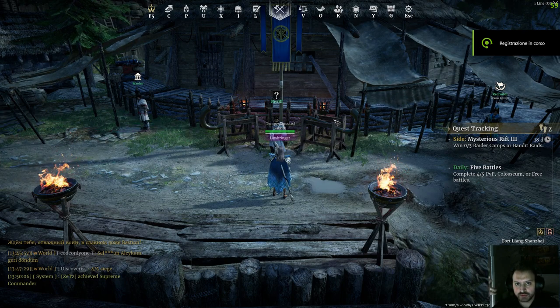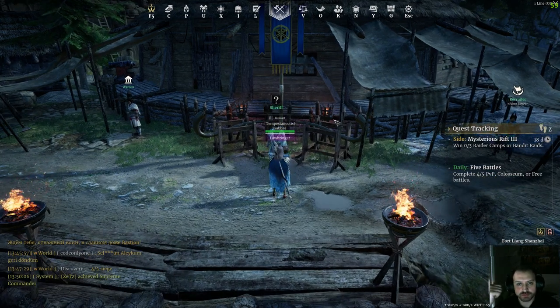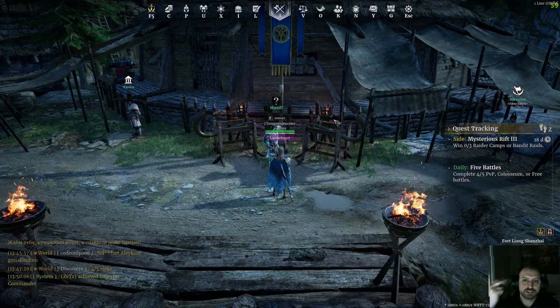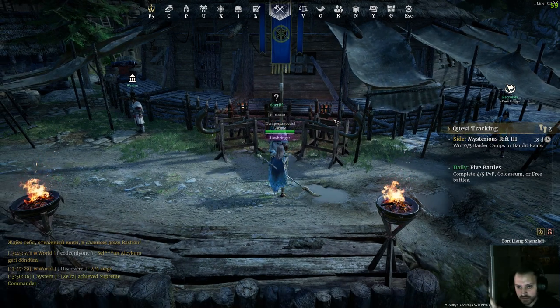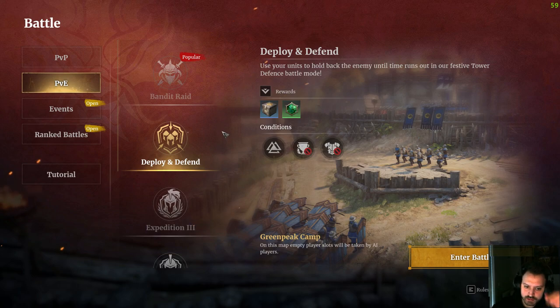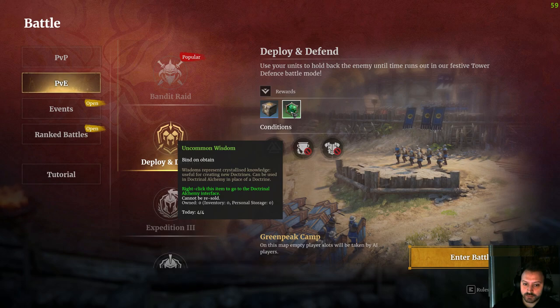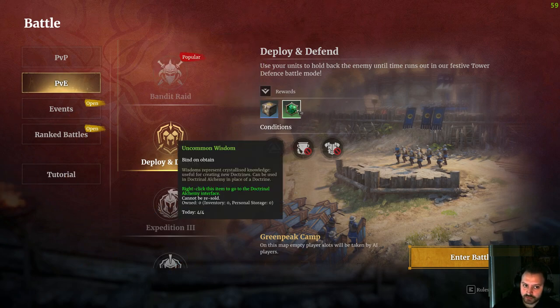Your daily focus in the game should be completing all the daily quests the game gives you, because they give you honor, bronze, and the first victory of the day gives you two green wisdoms. Second, your daily focus should be the Deploying Defend PvE mode — you need to complete it two times a day, because every time you complete it this mode gives you two green wisdoms and one box, for a total of two boxes and four wisdoms from the mode itself.